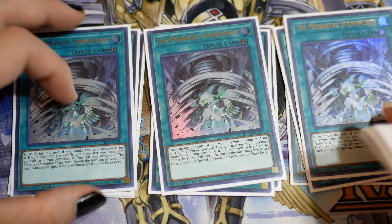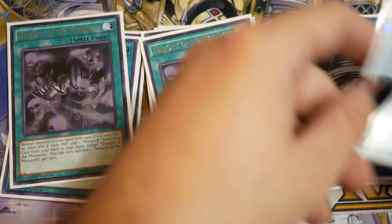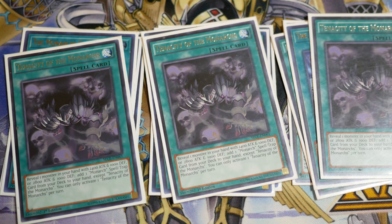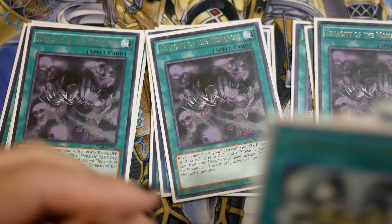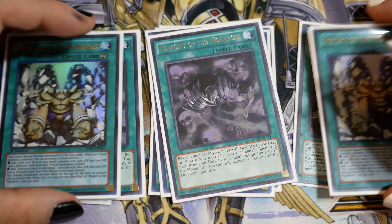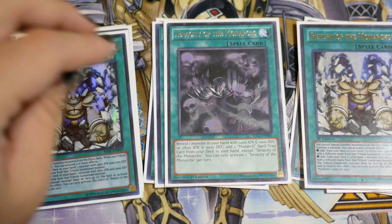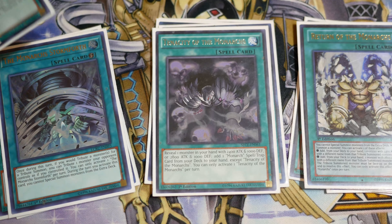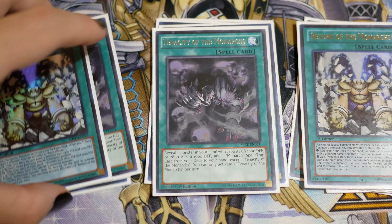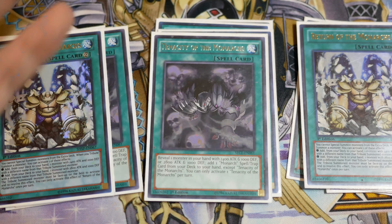Triple The Monarchs Storm Forth lets you tribute summon using your opponent's monsters — can't go wrong with that. Triple Tenacity: you reveal a card with Monarch stats and add a Monarch spell or trap from your deck to your hand except this card, and you can only activate one per turn. Basically it's three more copies of every other Monarch card in your deck. We play two Return because it's kind of a brick by itself, so you don't want three. But you want to draw it sometimes, so two copies makes it easier to search with Tenacity or Pantheism — if you need to reveal three for Pantheism, you can reveal two Return and a Tenacity to guarantee you get a Return.